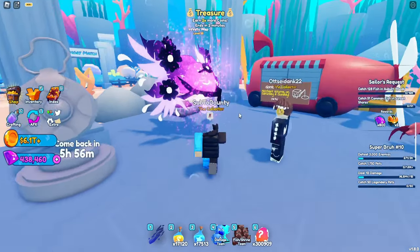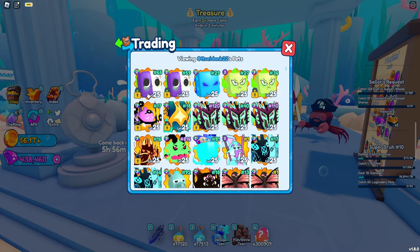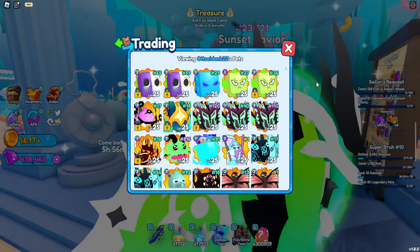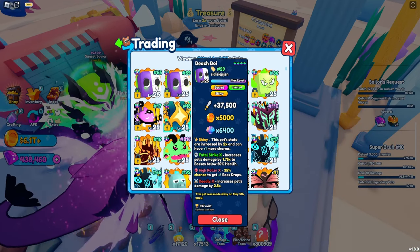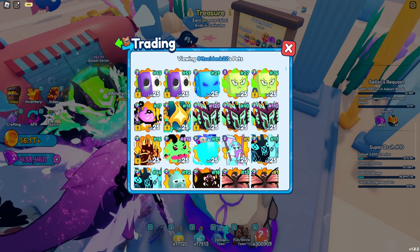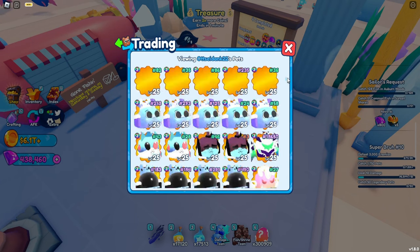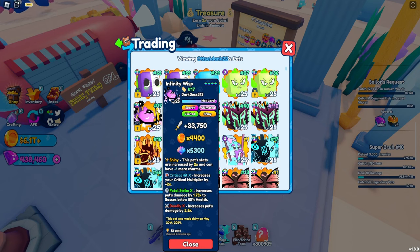Well done to this dude for getting it. Let's check his inventory and see the stats of this pet — oh my goodness, this guy is stacked. He also has a bunch of super secrets; he has a Lord Shock as well, which is absolutely wild. He has a Beach Boy, two of them — they're all green serials, which makes the pets even 10 times better in value. He actually has a lot of green serial pets and a lot of secrets as well. But for this video, we're mainly focused on the Infinity Wisp, which is Serial 17 — absolutely crazy. Only 32 exist.